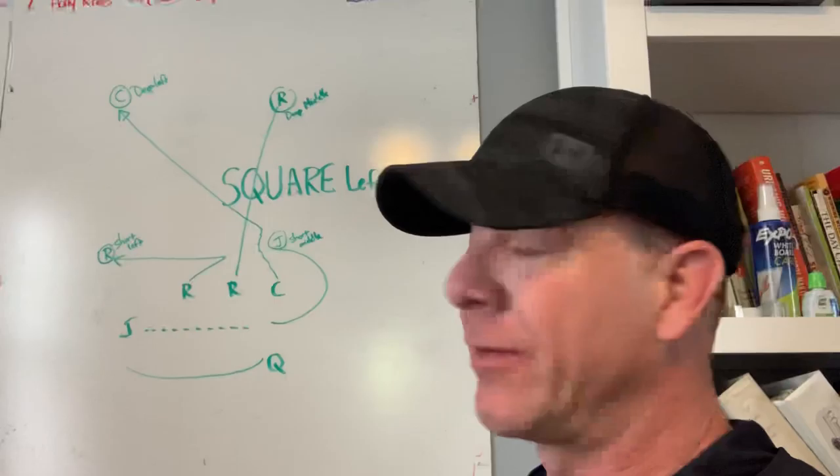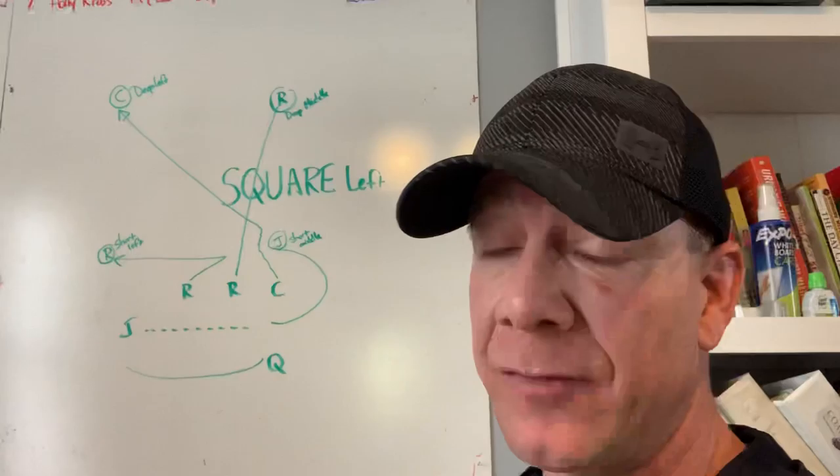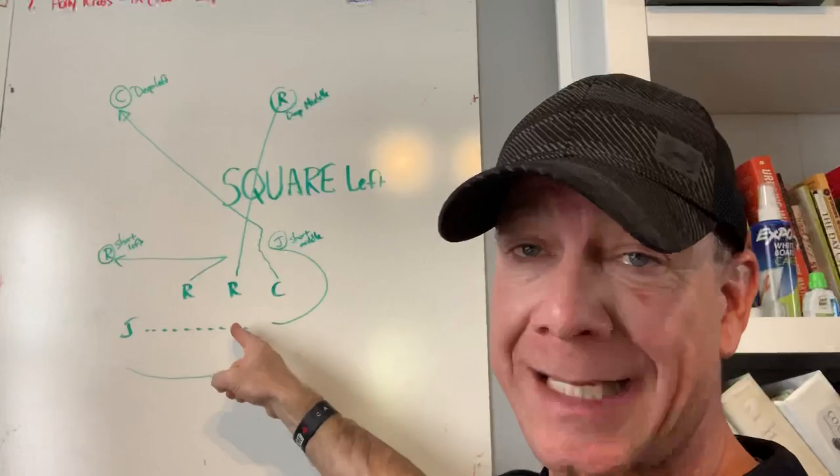All right, Bengals, coaches, players — this is Square Left. The end goal was to get a square look for our quarterback. They have four guys; they just got to get to their spots. That gives us spacing. Defense has got three to cover four, and that puts them in a big bind because they've got a blitzer coming.